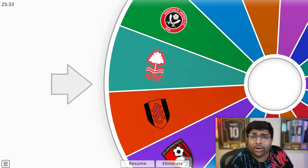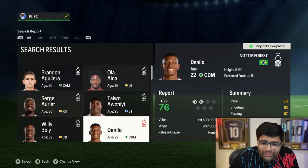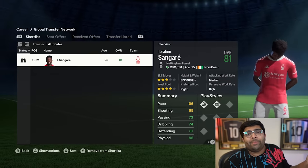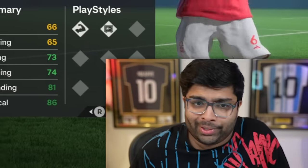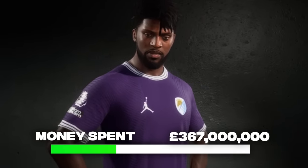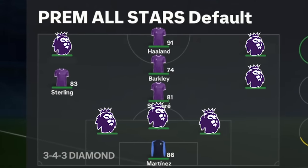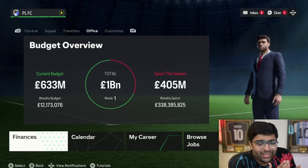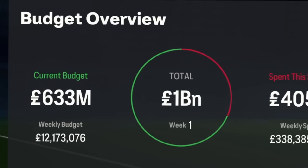The next club we're signing from is Nottingham Forest — again a relegation-threatened club with no one really decent. The best player I found here is Ibrahim Sangare. I don't think he's going to be good enough to be a starter, but why not as a backup CDM? We did have to fork out 40 million for his transfer. Look at the team we've built — Haaland is the only big player. We need more. We're already down to just 633 million after making six signings, with 14 more Premier League clubs to go.